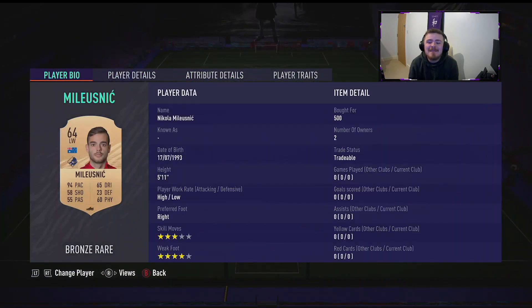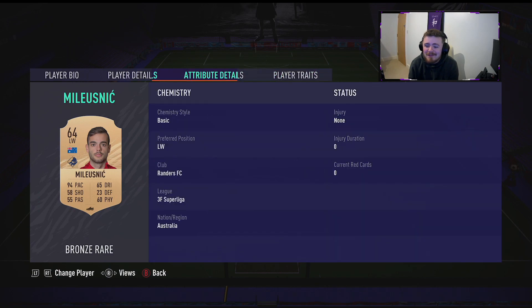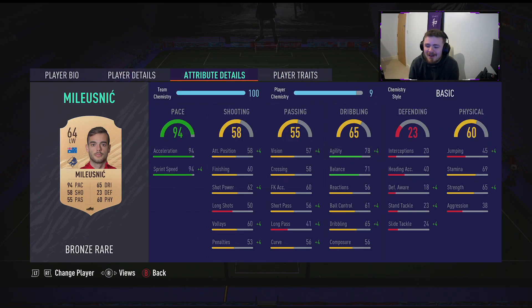The other bronze beast to be is this man — Australian in the Danish league for Randers FC. Four-star, high-low work rates, five foot eleven. This guy has the pace to burn, a bit of agility, a bit of balance. But the finesse shot trait with his 56 curve, they go very well together. So I'm excited to try those out.